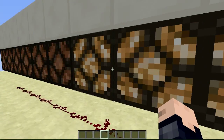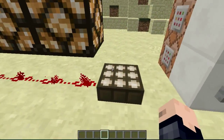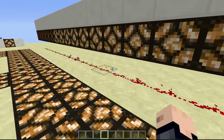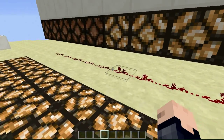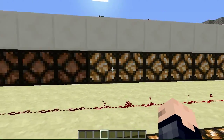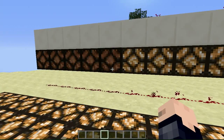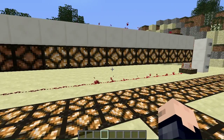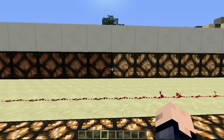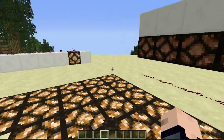You can see that this Redstone lamp just powered on. What is happening is this daylight detector is looking at the amount of sun in the world and adding a Redstone level according to the quantity that is in the world. We are moving along here — it looks like we are around 10 or 11 blocks to the end. And as the sun progresses further and further, it will add extra current to the end of the Redstone, powering it more and more.